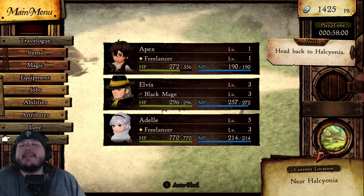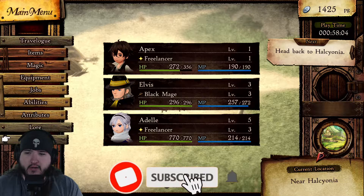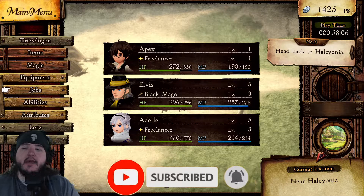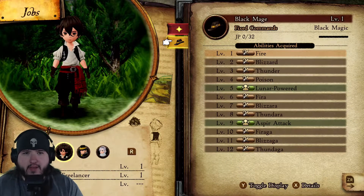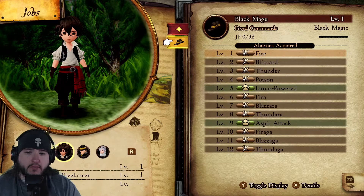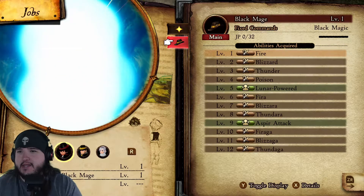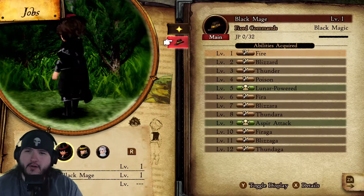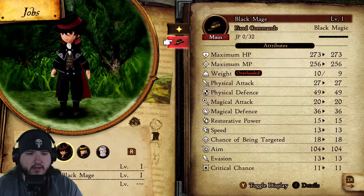What is up Apex Nation, welcome back to some more Bravely Default 2. Hope you guys are having a great day — super excited for this game. Let's take a look at jobs: we have a Freelancer and a Black Mage. I of course want to see the outfits. Oh, look at us as a Black Mage, that is super cool looking.